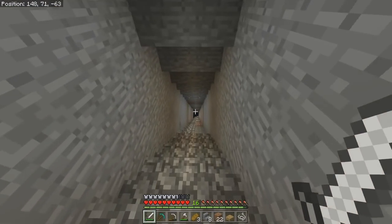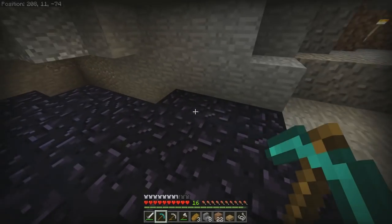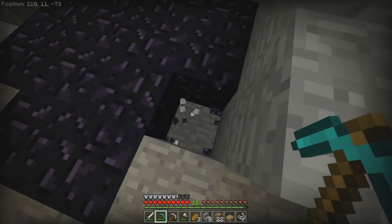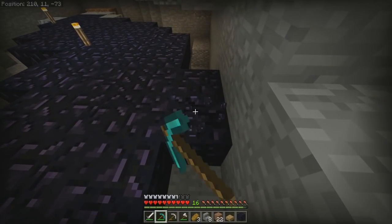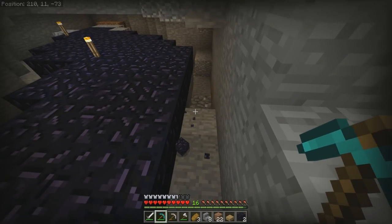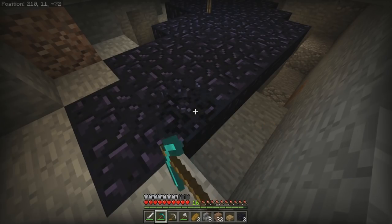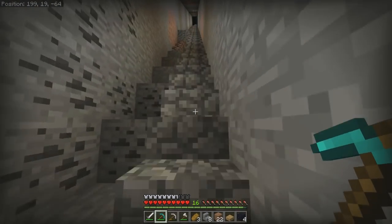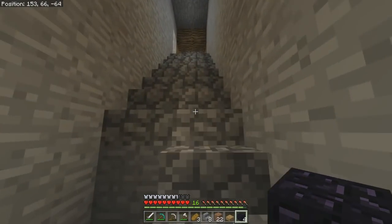There is a cave down here with obsidian — there was lava down here that I put water over. I'm going to crouch just in case there's lava underneath. We only need four pieces of obsidian — there's no point getting more since I don't need to make another portal. I'm not ready for the Nether yet — I don't even have a proper house, and I want fire protection enchantments on my armor before going there.